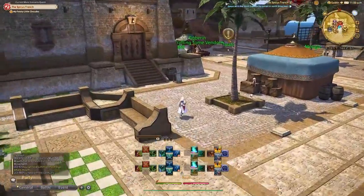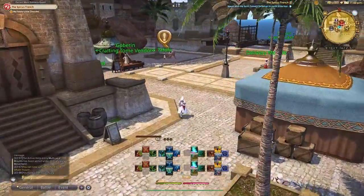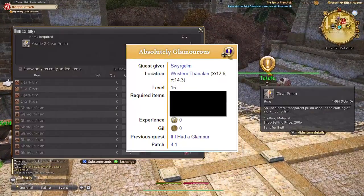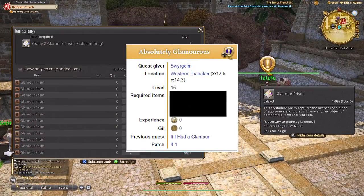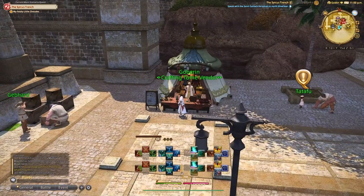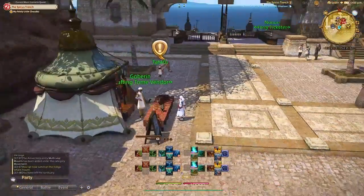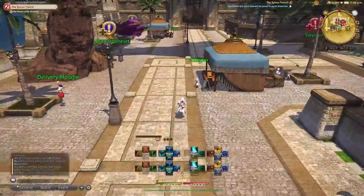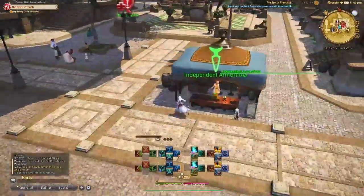You will also see a third quest called "Absolutely Glamorous" that will allow you to craft glamour prisms — we'll go over those later — and purchase some important glamour gear. However, you can purchase the gear you need on the market board, so I wouldn't sweat it, since this quest will require a crafter to be at level 15. Once you have these quests unlocked, you are now able to glamour and dye.